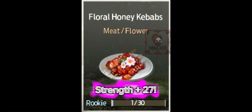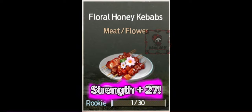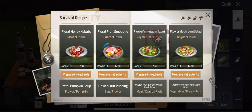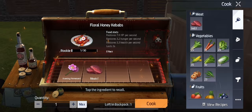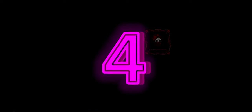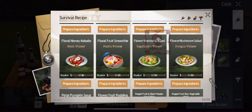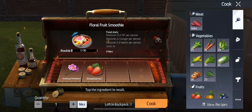Number three is Floral Honey Kebabs and it has Strength plus 27. This is what it looks like in your recipe book and these are its ingredients. Number four is Floral Fruit Smoothie and it has damage reduction against zombies 7.5%. These are the ingredients that it takes to make it.